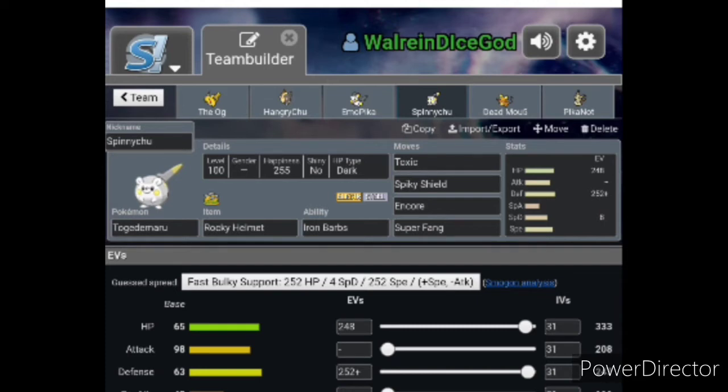Then we got our tanky Togedamaru, who's actually really tanky, surprisingly. A four times resist to Steel is really nice, especially when you're facing a Zacian. I've had him tank three or four hits from a Zacian Behemoth Blade before going down — like, that's really good.